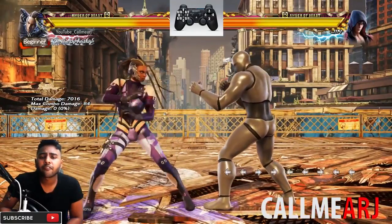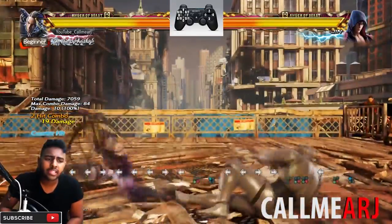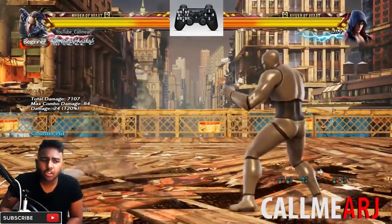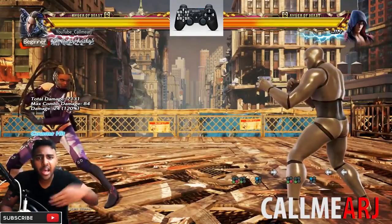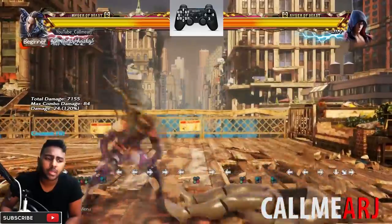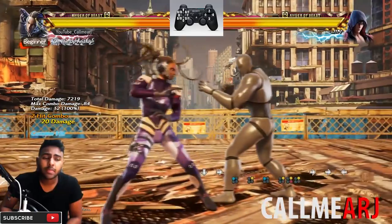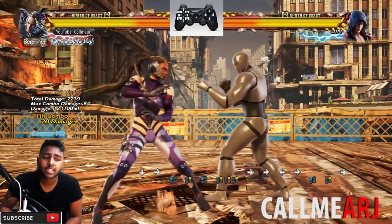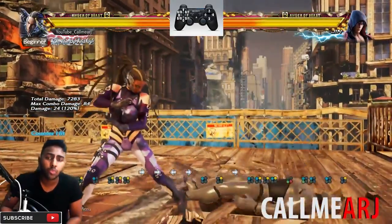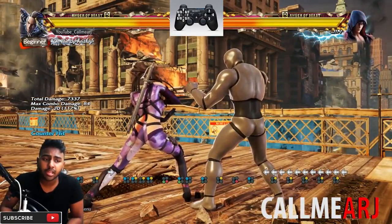Being able to be up in someone's face and go into haze 2 will be unexpected and get you good damage - I myself have been caught by it. Further from haze is haze into 1, a mid launch - she moves in a sliding motion which lets you crush a lot of high moves. If you're anticipating a high, do the 1,2 into haze and into 1 to crush their jab. That's a technique you'll see in the Korean gameplay.